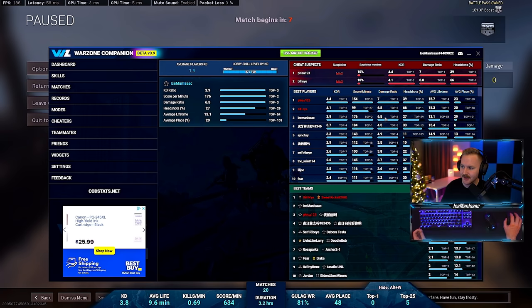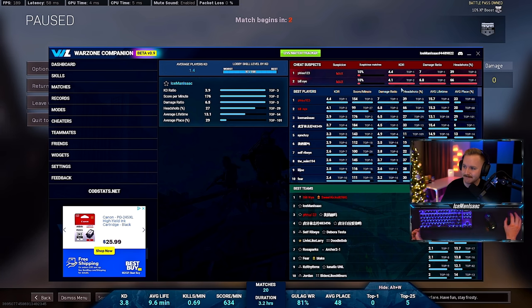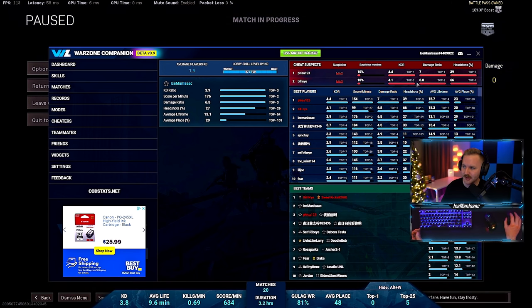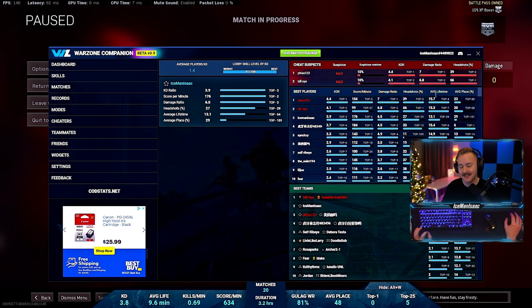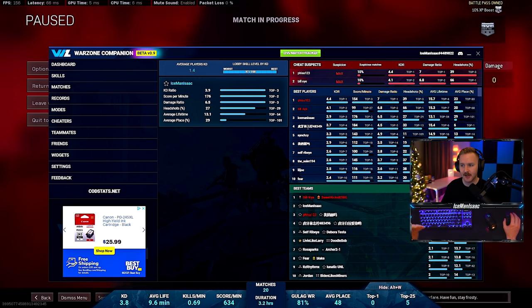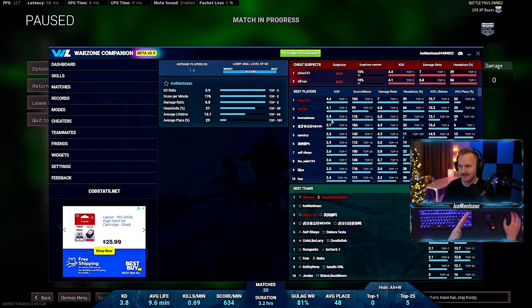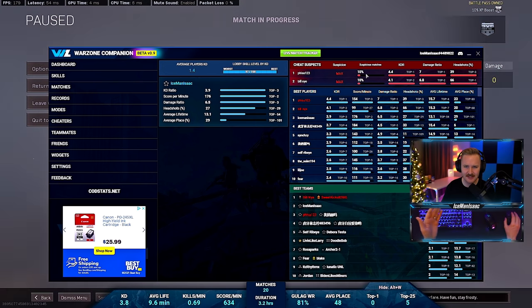For me, I have a damage ratio of 6.5 — sometimes I imagine I'll probably show up as pretty suspicious too. Bill Nye is probably sus: he's got a good KD ratio and a really good damage ratio. They're either very talented players or they know a lot. But the fact that he has a 66% headshot rate says this guy might be sus. There have been times where I've jumped in and it says 'this guy is sus' but he really isn't — it shows suspicious matches, so I'm wondering if that has something to do with in-game reporting.